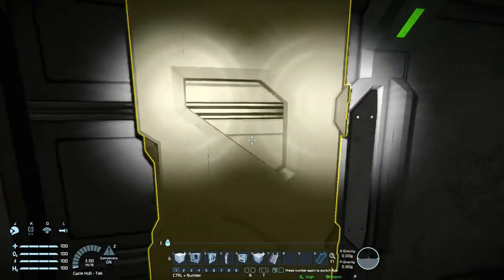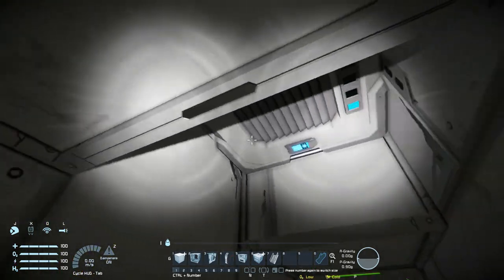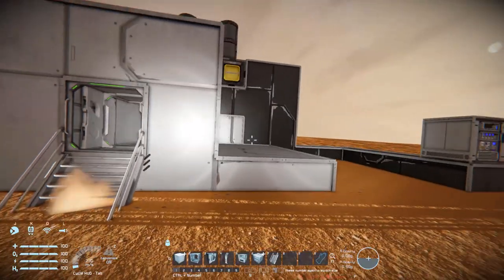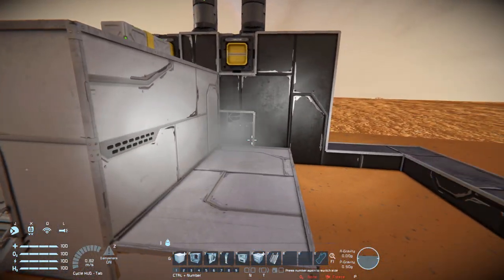Now all I've got to do is put some steps down, come all the way up to it, close the door, and it should all be functioning. There we go - close it, locked, pumps down oxygen, that door is now opened up to the inside of the base. And there we are - making sure it works the opposite way: closing turns it off, sucks out the oxygen, and now it opens up. There's our first airlock.